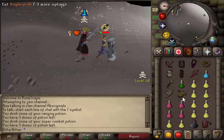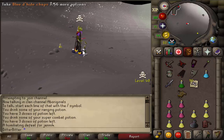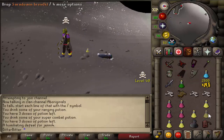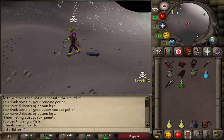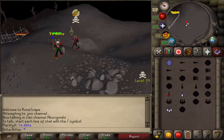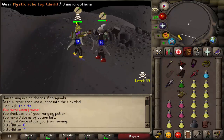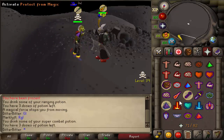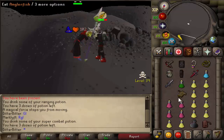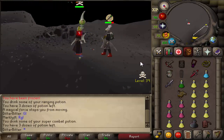This guy's definitely gonna go run bones — he has a bulwark on, definitely risking something. I don't know why he only has blue D-hide though. Let's pop off a spec. He didn't bring any food — I'm so confused. He had a bulwark, he had to have some bones. He did have coins and 50 bones. Maybe that was like an ironman or something. 200k just from bones alone — so you gotta kill them when you see them.